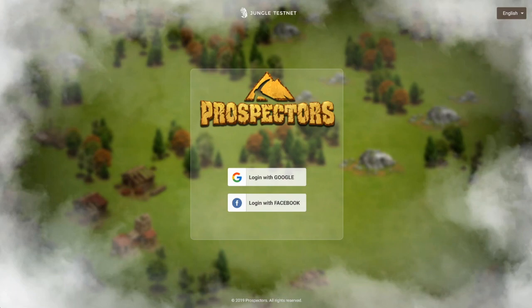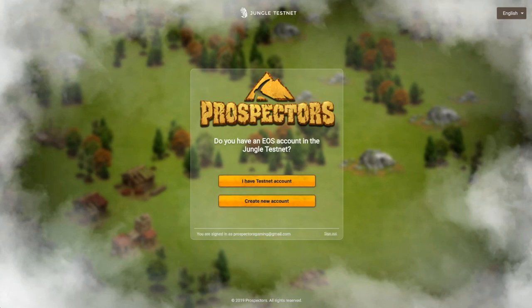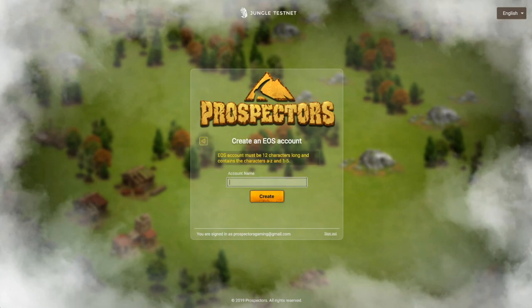You have a choice to log in with Google or log in with Facebook. We're going to start from the beginning, so we're going to create a new account for those that haven't played before. Here, you will put in an account name, which is 12 characters long. Once you're completed, press the button Create.